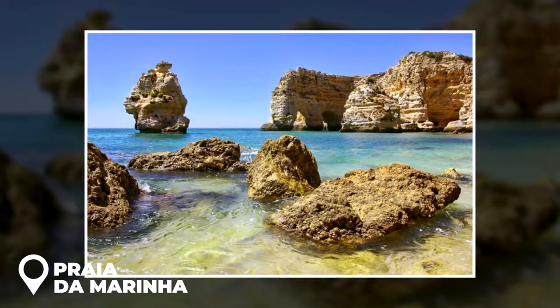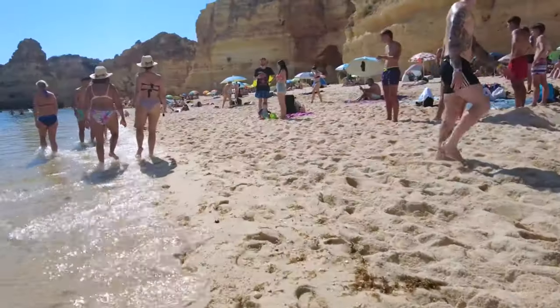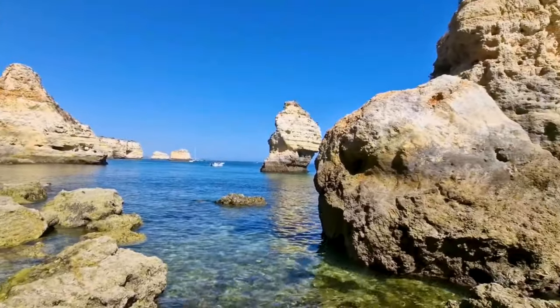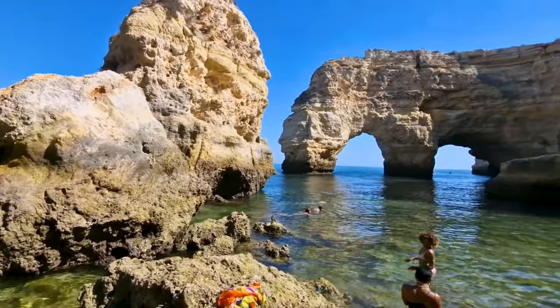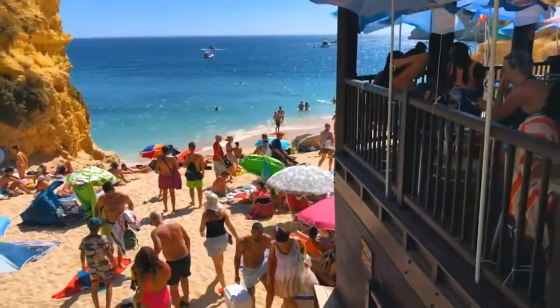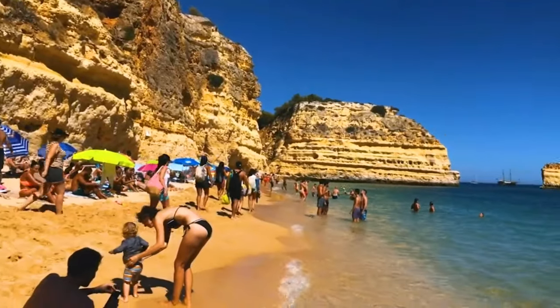The Seven Hanging Valleys Trail leads to Praia da Marinha, a breathtakingly beautiful beach ranked among Europe's top beaches. The beach boasts amazing rock formations, yellow cliffs and blue-green water. If you need a break after hiking, this is the perfect place to relax. You can also grab some food from the small café on the beach or the food trucks in the parking lot.